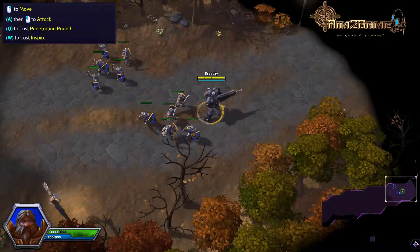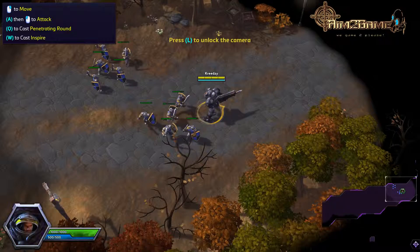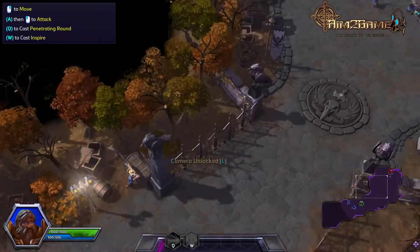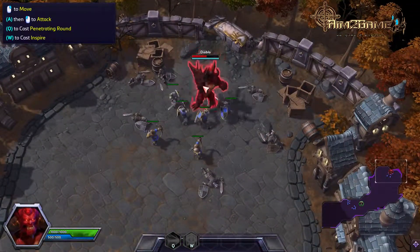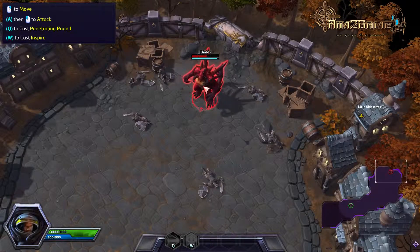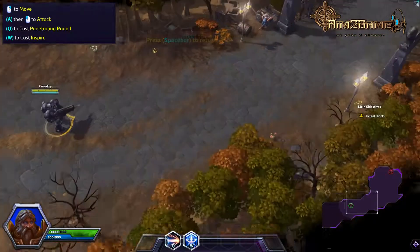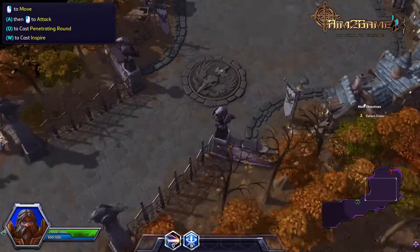Our footmen are engaging Diablo up ahead — unlock your camera and take a look. Scroll the map and let's see what Diablo is up to. He's injured, now's your time to strike. If you prefer, you can return to a locked camera by pressing the L key once more.